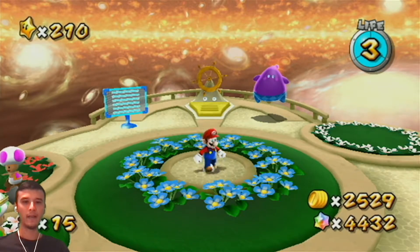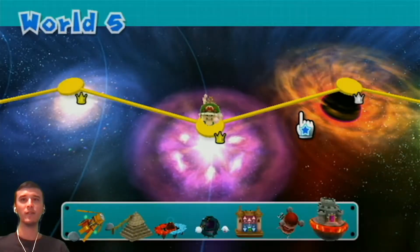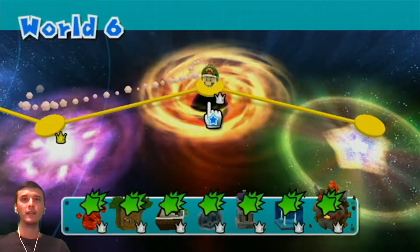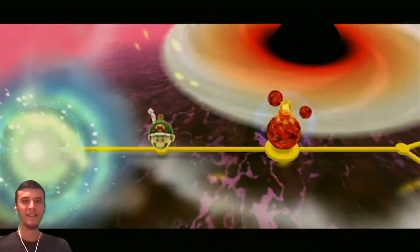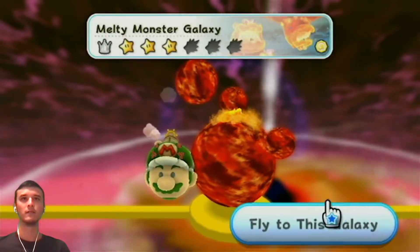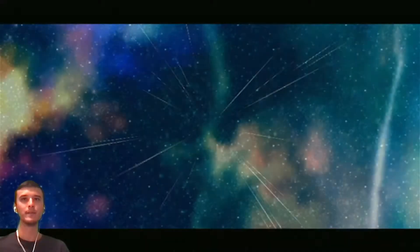Hello and welcome back. We are starting World 6 today — green stars. We have plenty to go. And now we're in World 6. We'll start with Melty Moulton. We got 3 stars today. Let's see what happens.